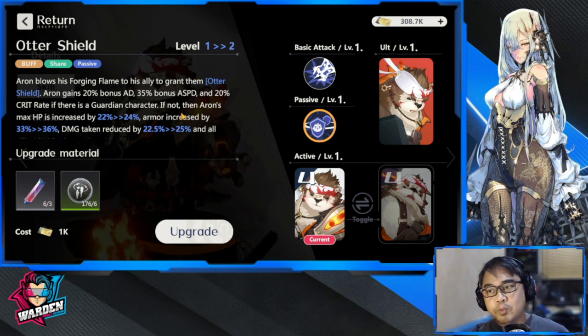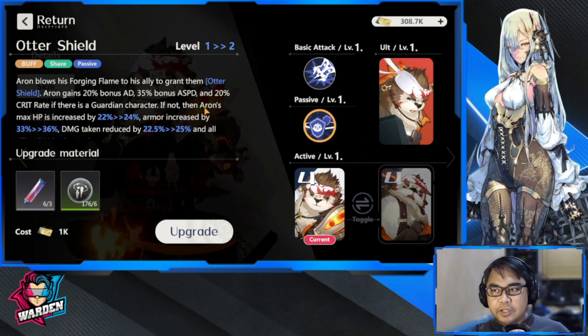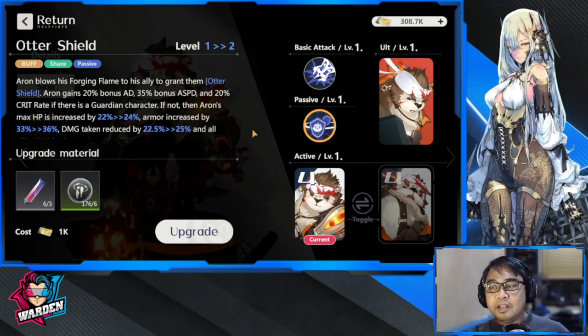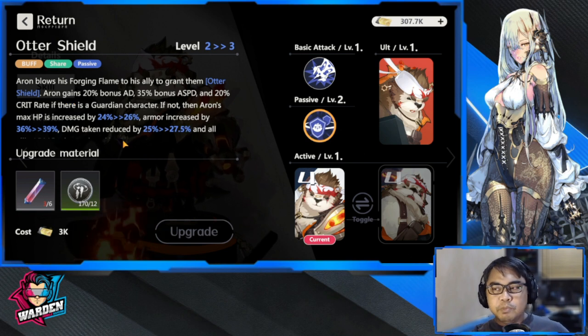If you don't have a guardian — for example if you have him with another hoplite in front — Aaron's max HP is going to be increased by 20 to 24%, and as you upgrade it the percentage increases as well, which is very nice. As far as the other stats like the 20% AD, 35% attack speed, and 20% crit rate, those are fixed, so you'll be increasing the HP one. You also get buffed armor, buffed damage taken reduction, and buffed max HP as you level up this skill.